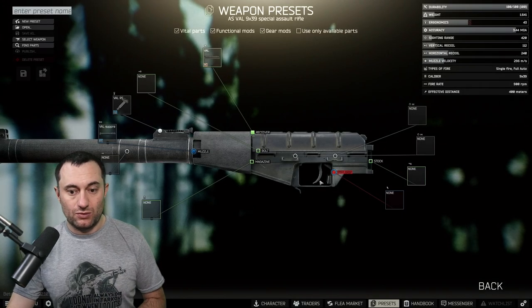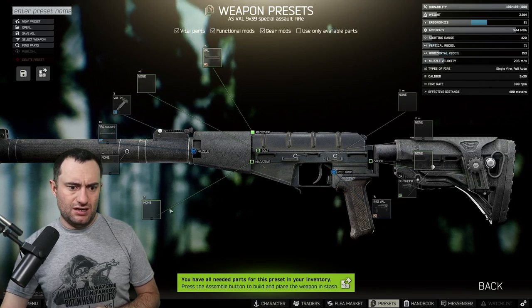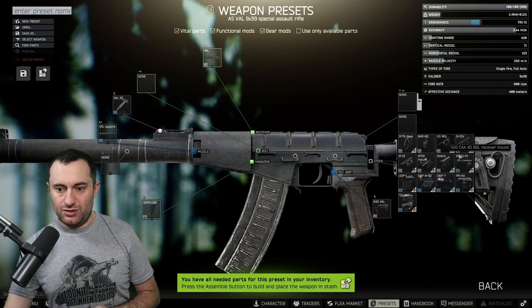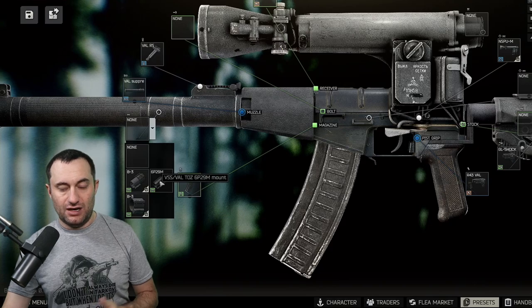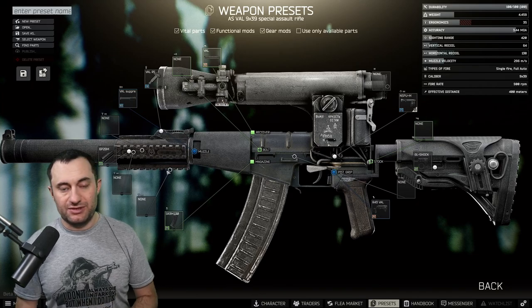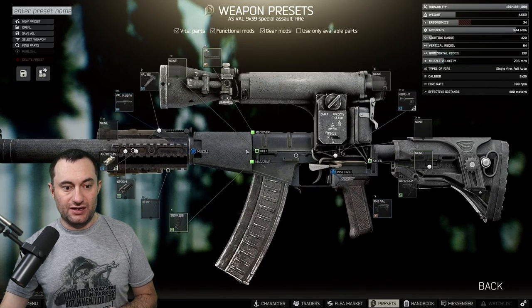Alright, let's hop into the pre-build and get this thing built. We'll stick on the buffer tube, stick on the GL Shock right there, stick in the 30-round mag, and the night scope is the one we're going to put on right there. The last piece you need is one of these three: the B3, one of the B3s, or the 6P29M pause mount. I have this one because I found it in raid. Use whichever is cheapest for you — you can get some of these for like 10,000 rubles.